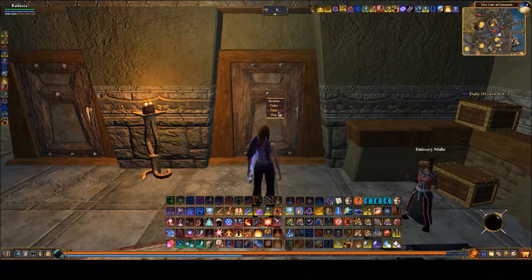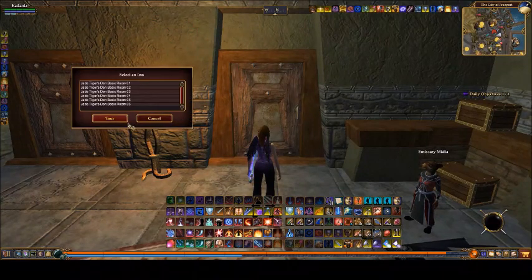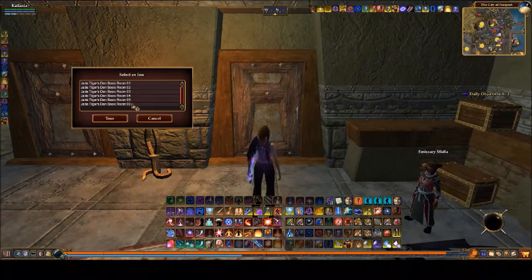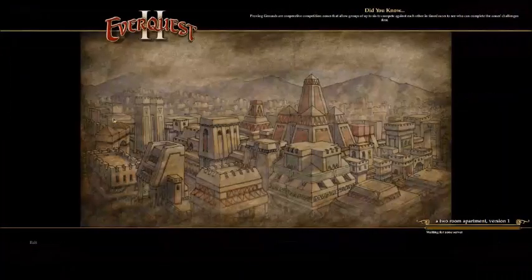If you just want to tour the basic unfurnished apartment, click Tour and it'll pop up the different instances. Not every instance is going to have multiple versions, but the ones here in the inn usually do — it's just the layout of the apartment, still the same number of rooms. I'll click on Tour and it'll zone me in.